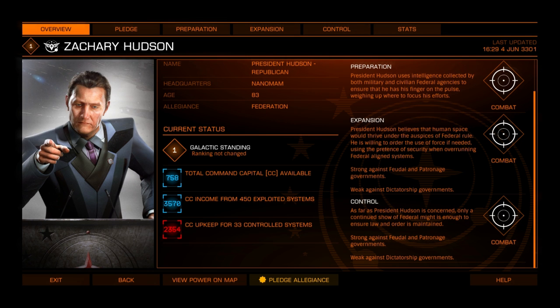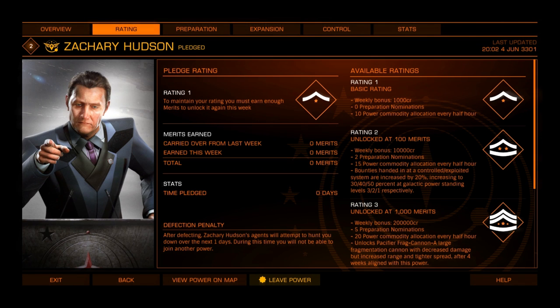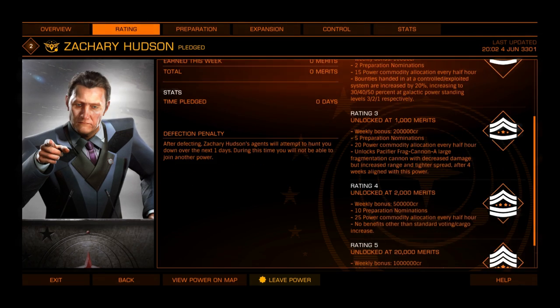Once you have made a decision, click the Pledge Allegiance button. Every successful action you perform whilst aligned to a Power earns you merit and a small credit compensation. As you gain merit, your rating with your Power increases. This allows you access to different benefits, including credit bonuses and unique modules for your ship.